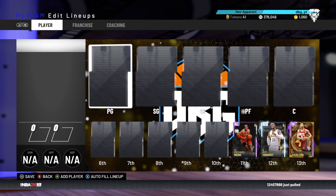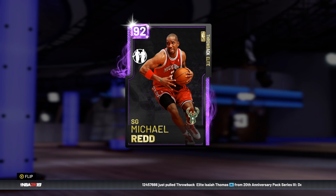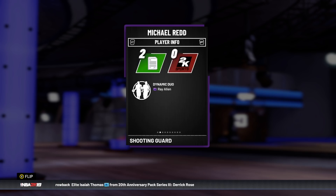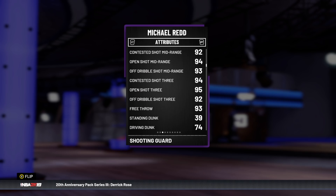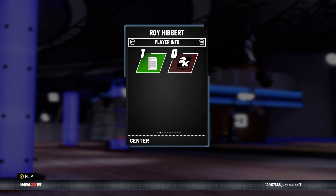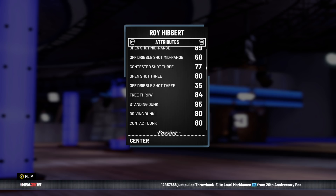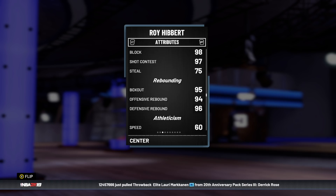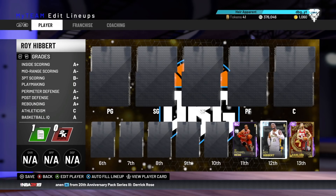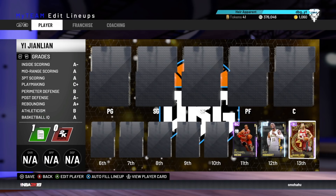Now the top 10. These three are honorable mentions. First, Michael Redd — his pink diamond is one of the cheesiest cards in the game because of his release and animations. Michael Redd's amethyst has the same release and animations, though it doesn't have the same badges. Still a great three-point shooter and a really great card. Roy Hibbert is a 7'2" big man with a super nice release — he can shoot the mid and the three, and he's also got an unbelievable block of 98.